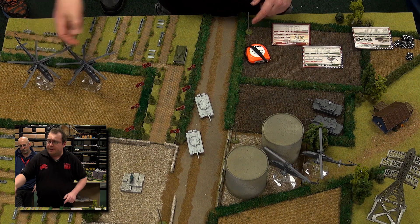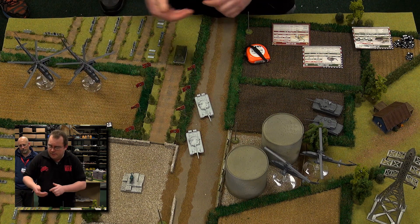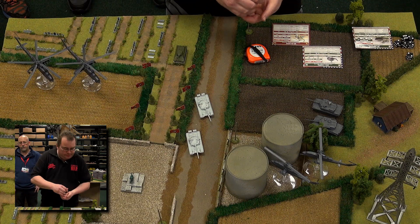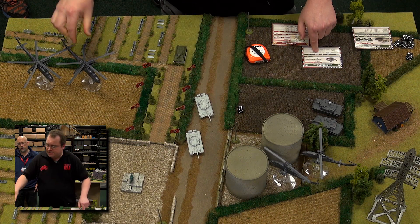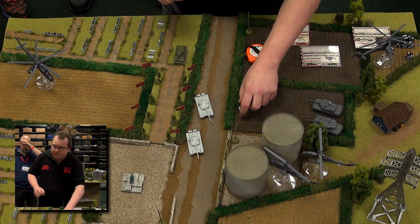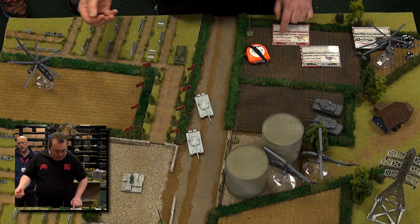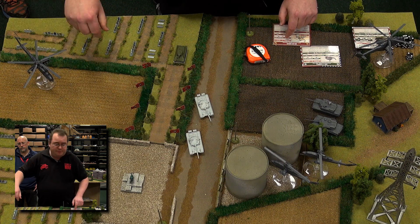These guys are quite sturdy, so they save on 4+. Rolling for one, he gets a four — saved. The other one rolls a three — not quite good enough, so he is hit by a TOW missile. The TOW missile has firepower 3+. He rolls a six and that one goes down in flames. That means he has just one operable aircraft, so he needs to roll a motivation check straight away. He has a morale of 3+, rolls a two, so he flies off.